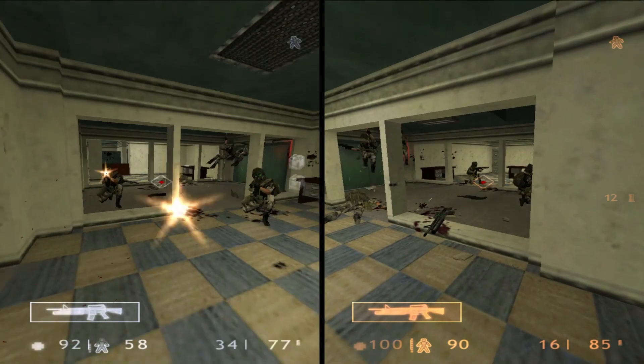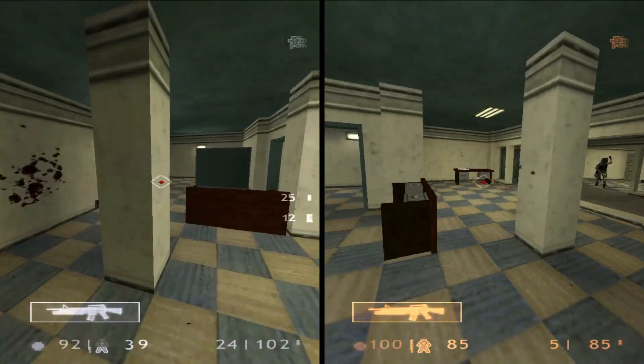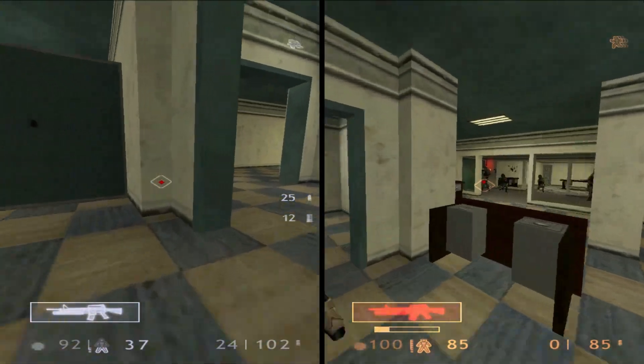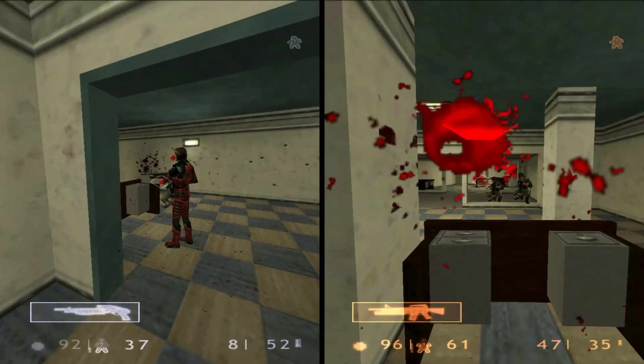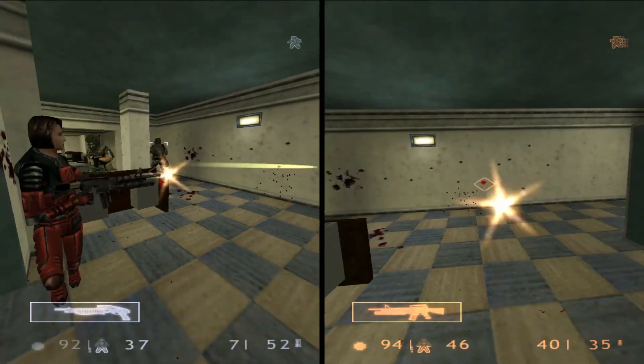Where'd he come from? Coming from the ceiling — they're rappelling down. Do we have any grenades? Oh, there's one right there.